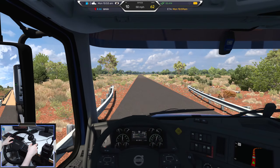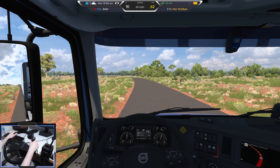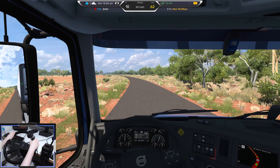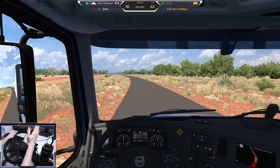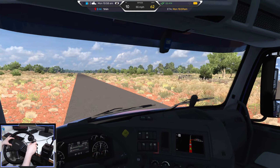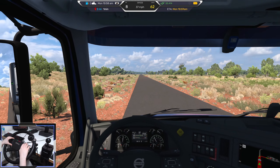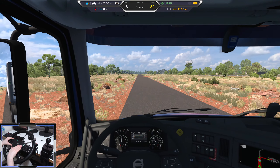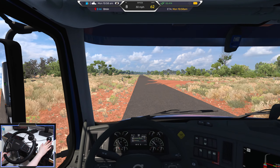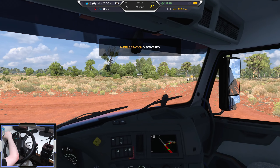Over a little stream and now we're approaching Middle Station. I guess this is some kind of ranching station — they've probably got massive thousands of acres of ranch, like farmland. It's going to be interesting to see what it looks like. The Moza TSW does have a rev counter — you just have to make sure you launch the game through the Moza launcher to get it to work, and it's kind of helpful for telling me when to change gear.